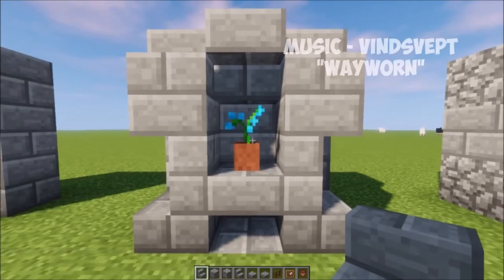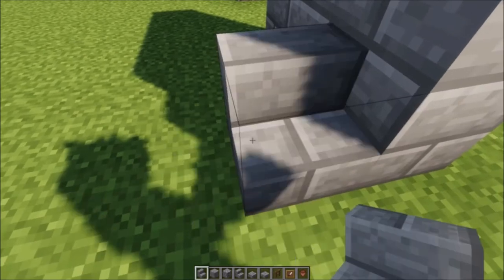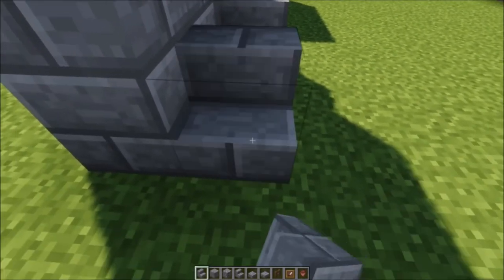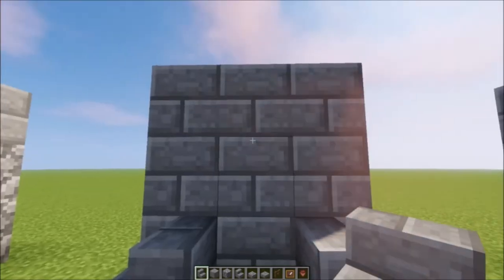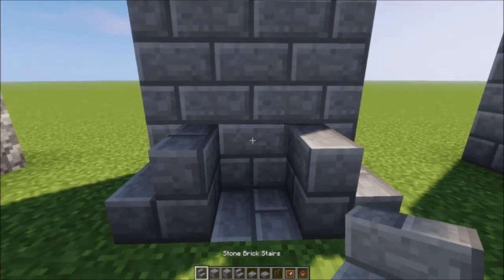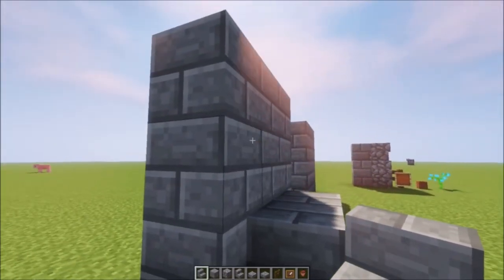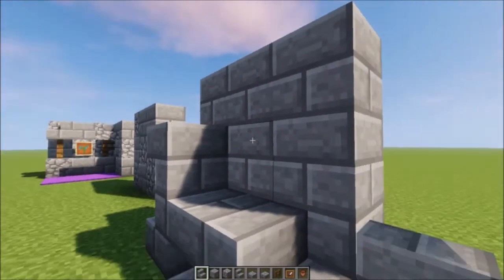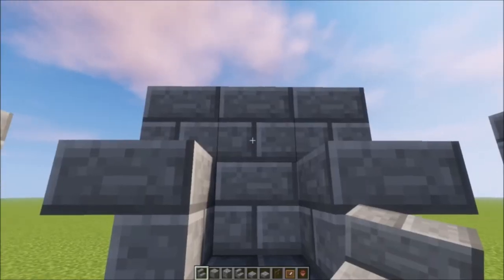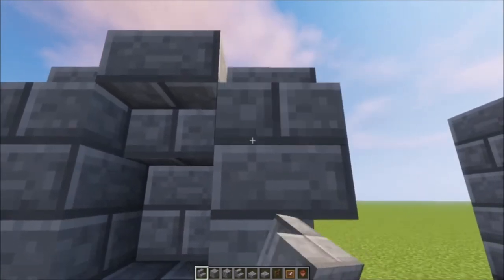First of all, I'm going to be showing you how to build this little thing here. There's no variation in blocks other than the flower pot with the flower inside — everything else is stone brick. You're going to start by placing a stone brick stair on either side of the wall. Next, place a stone brick block in the ground right below it and place another stone brick stair on top of it. After that, go along the sides and place an upside down stair on the middle left and right blocks of the wall.